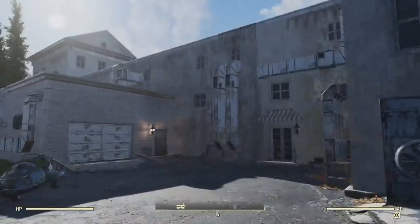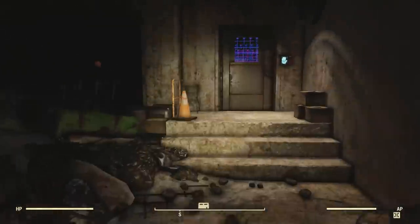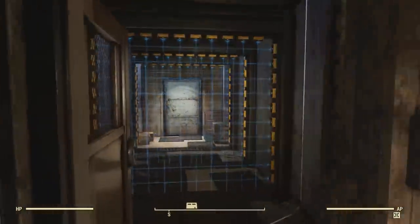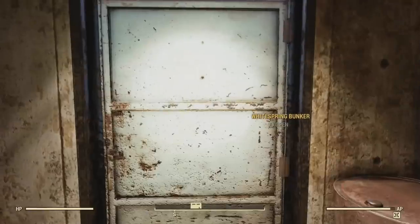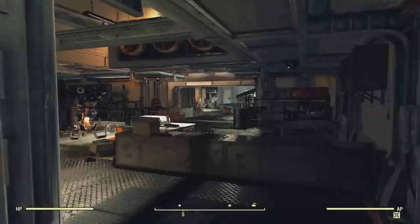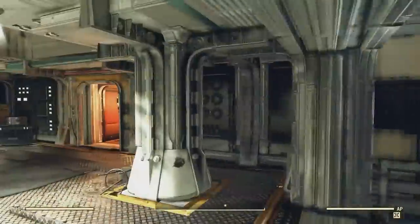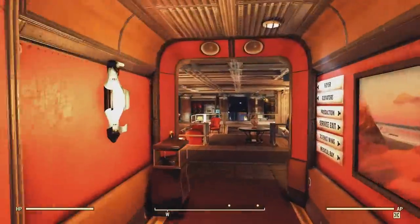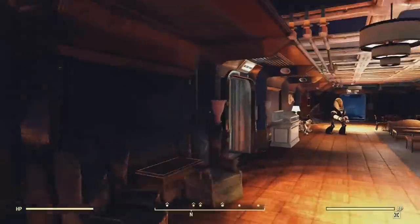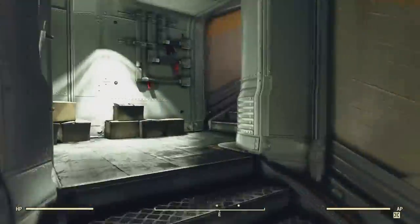Once over here, we're just going to want to head on inside the Whitespring Bunker. And once we're inside, we're going to want to head to the command center that's connected to the military wing. If you don't know how to gain access into the Whitespring Bunker, I'll have a link in the description below to a video that'll show you how to gain access and complete all the quests you need to complete in order to launch a nuke. It'll also show you how to gain access to the command center.